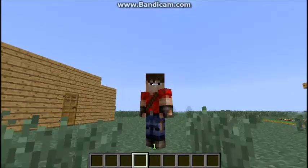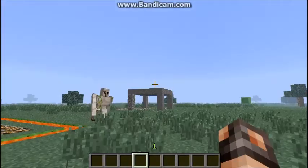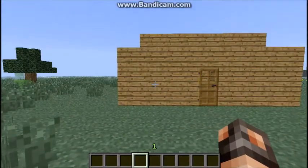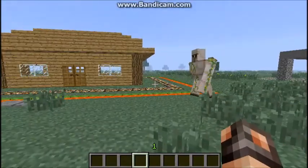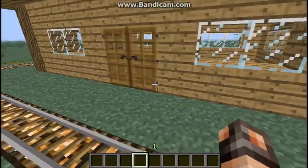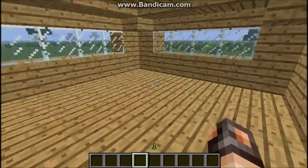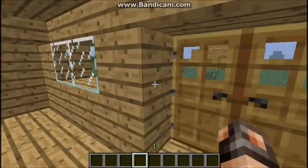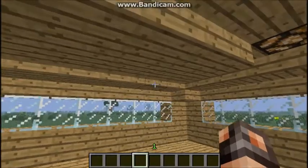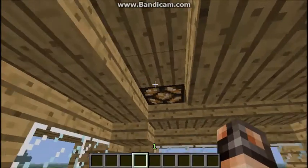Today I will be showing you how to defend your house, so let's get started. Tips for the house building itself: put half slabs like this so that you can reduce your chances of an enderman spawning inside.